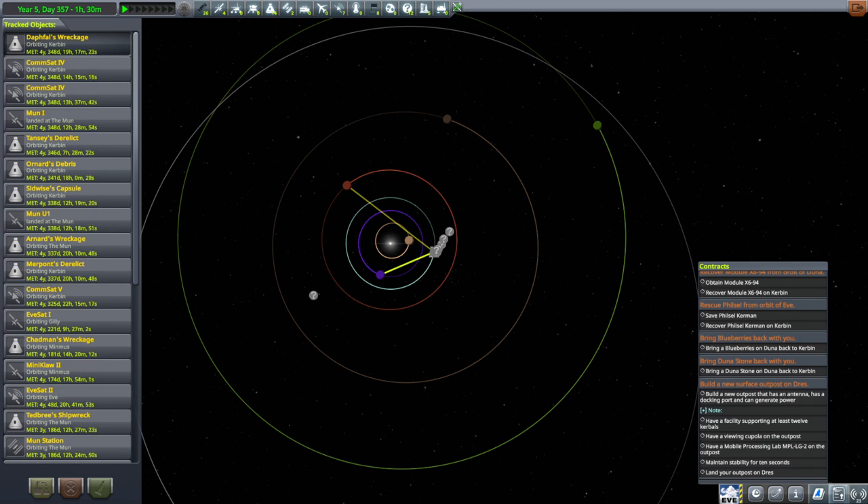We have this contract: build a new surface outpost on Dres. We can send that on its way — it'll probably take a fair amount of time to get there. Dres is actually difficult to get to. It's not as far out as Jool, but Jool helps a lot with its fancy moons doing gravitational things, so that's actually easier. Eeloo can be so far out that you're going pretty slow when you get there. With Dres, you're still going pretty fast, so you have to use a lot of fuel to slow down, and it doesn't have an atmosphere. At least we don't have to send a Kerbal with it.